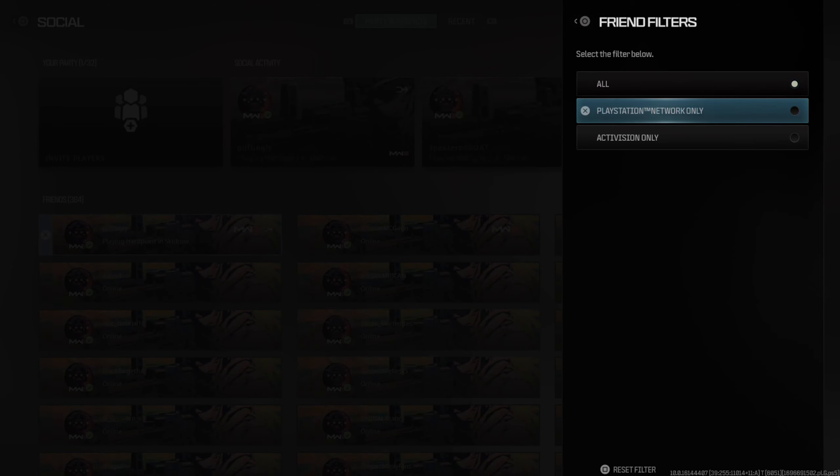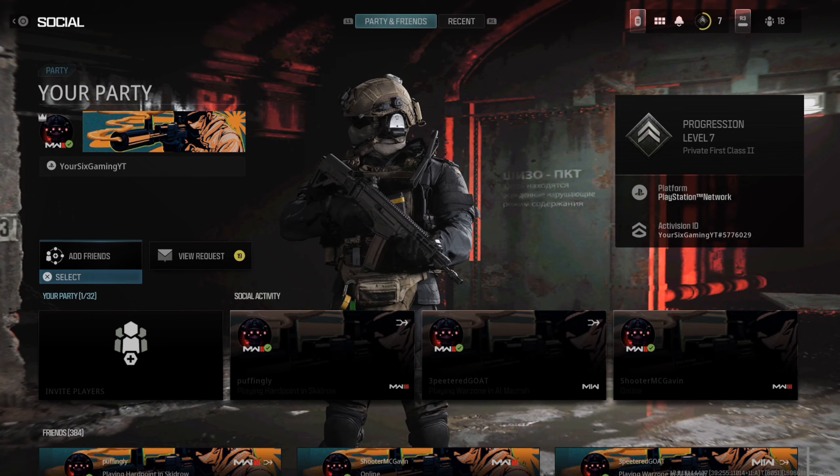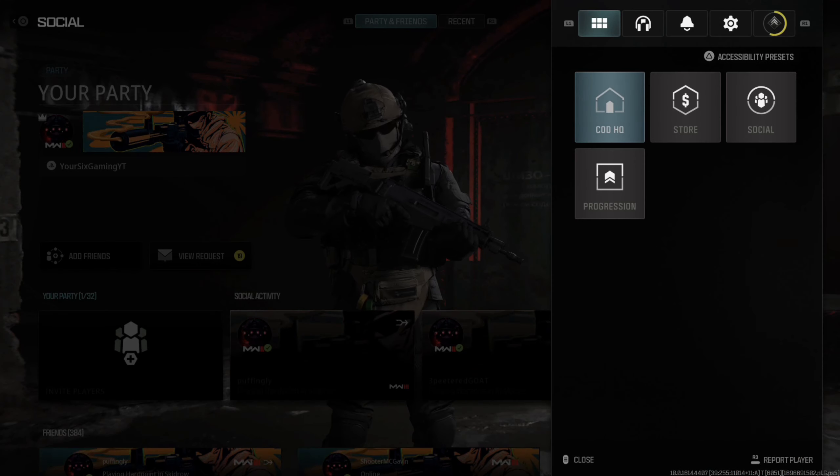Now if you press the R2 button — the right trigger — you can see your friends filter, so you can filter by only PlayStation friends or Activision friends.